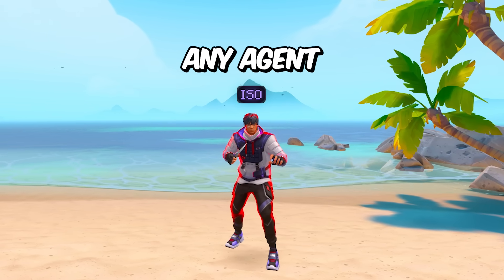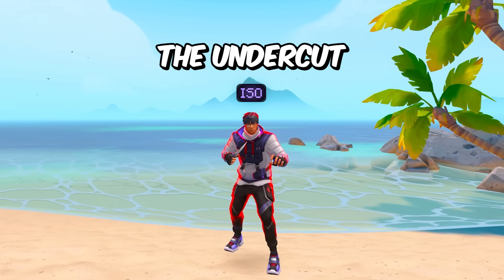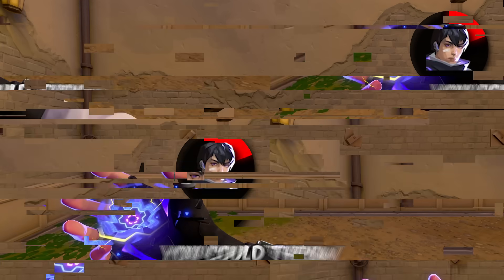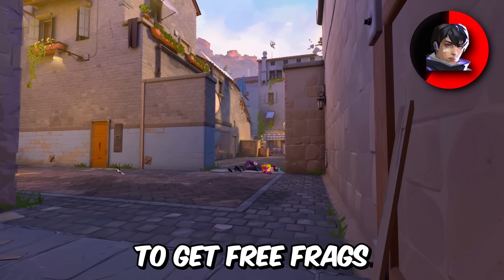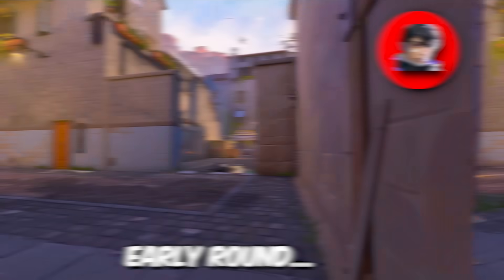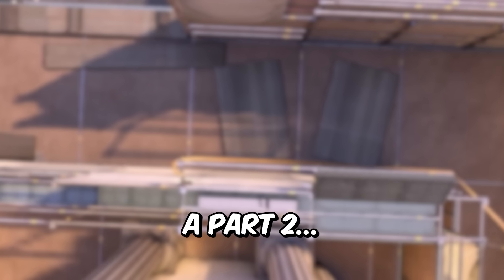Finally, for ISO, if you have any agent on your team with a damage ability, it is really strong to combo the Undercut with that damage ability. For example, if you have a Sova on your team, you could throw an Undercut and get your Sova to Shock Dart — getting free frags if enemies are in there, or dealing a ton of chip damage early round. Thanks for watching — drop a comment and a like and let me know if you guys want a part 2.